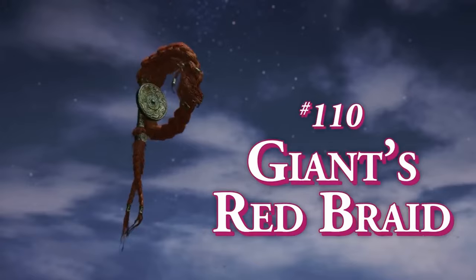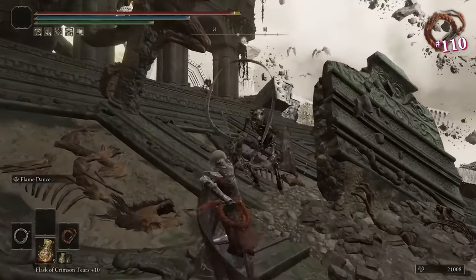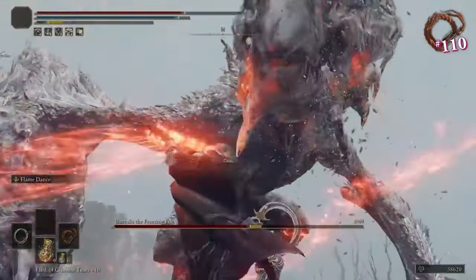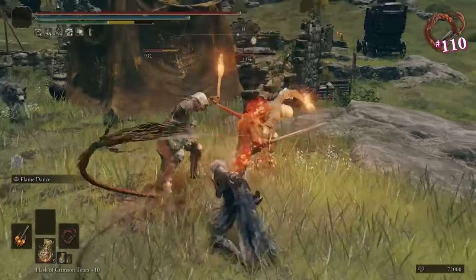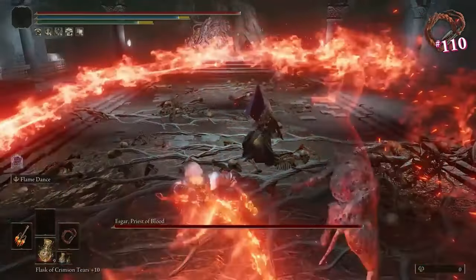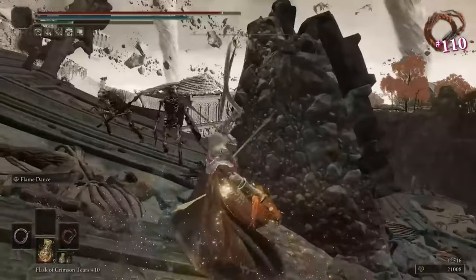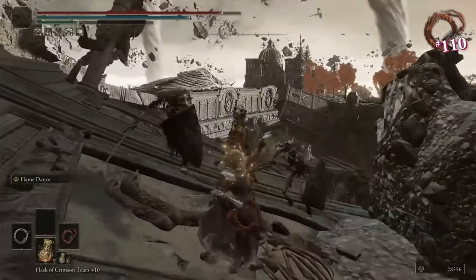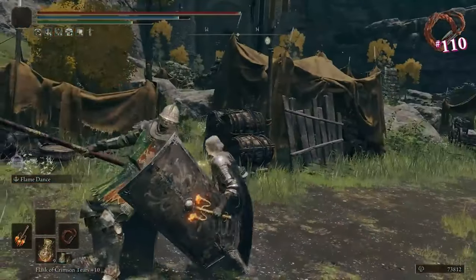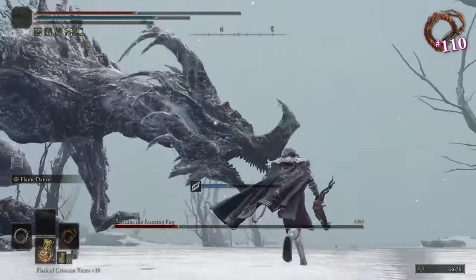Number 110, The Giant's Red Braid. I love this whip because it just makes sense. It requires strength and faith but only 12 Dex, scales strongest with strength and faith — both extremely important in fire-themed builds, affinities, and incantations. The unique skill doesn't have hyper armor, nor does it need it half the time. Why abuse your own hyper armor when you can just mulch everyone else's poise? It's also great for a Kratos cosplay, in case anyone hasn't thought of that yet.